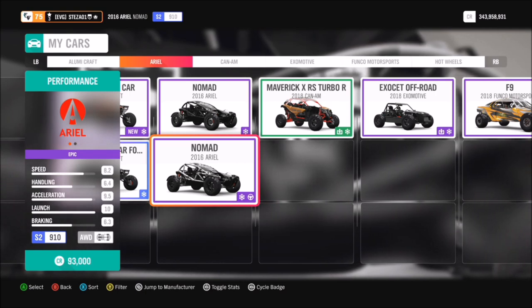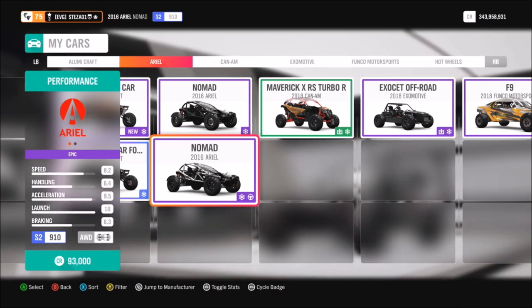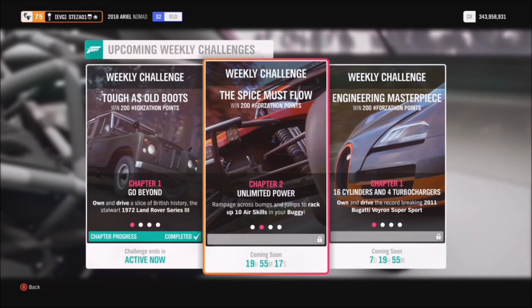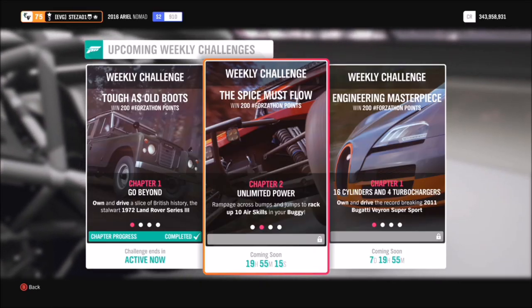The reason I use this is because it's widely available to everyone and it's pretty cheap. I've also created a tune for it called S-Class and the share code is 149-665-371. You can use it if you want, but if you use a Nomad you probably don't need a tune, but it always helps.